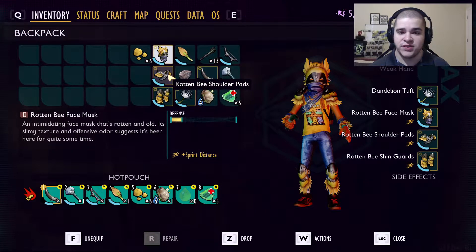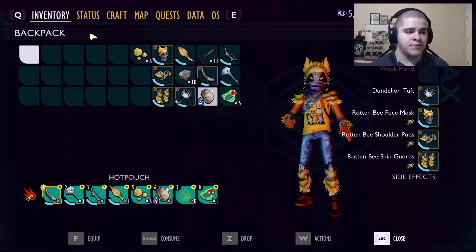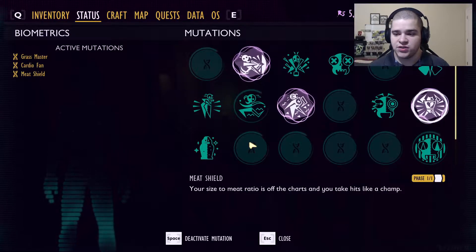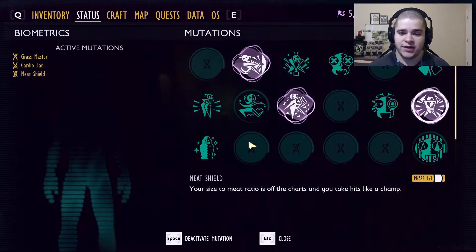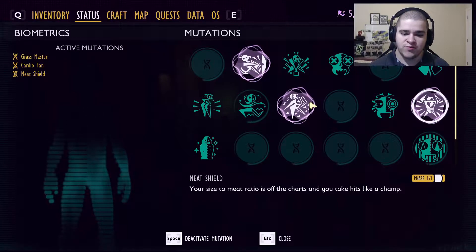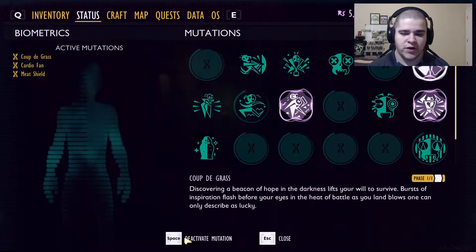We got three pieces of armor that increase our sprint distance, which means we travel faster — that's going to be really cool. To also assist this armor, I'll be using mutations. If you guys really want to test the armor by itself you can, but I'm going to have fun with it, so I'm going to do meat shield, cardio fan, and some lucky hits — why not.